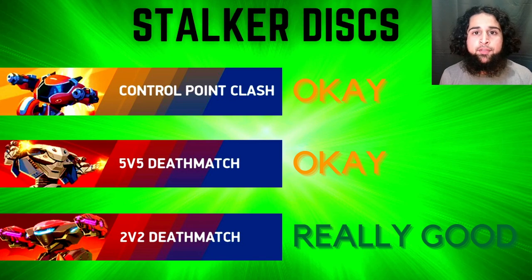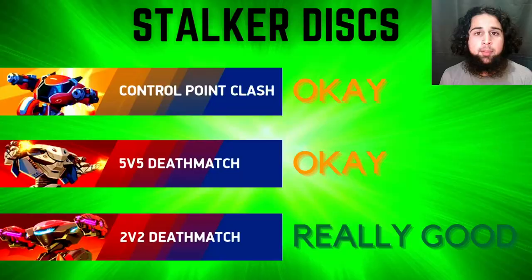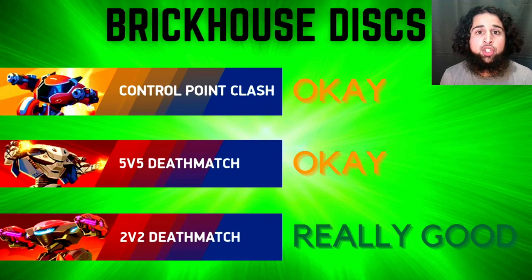Both Stalker disc and Brick House disc are not very good in CPC and 5v5. Stalker isn't good there because he's way too squishy — he'll die immediately if hit by almost any weapon, and the maps are open so there aren't many walls to splash discs off of. Brick House disc isn't great in CPC and 5v5 either because he's way too slow — it takes ages to get from one point to another, the fight might end before he gets there, and his speed makes him bad at capturing beacons.